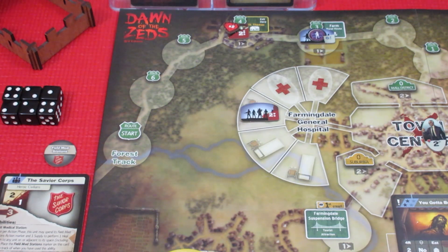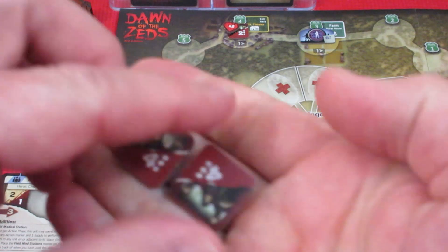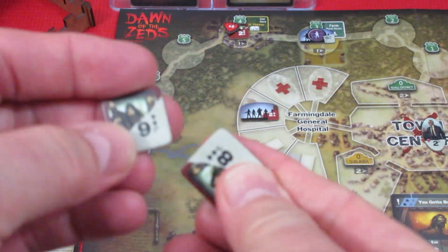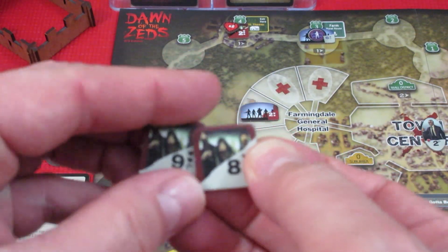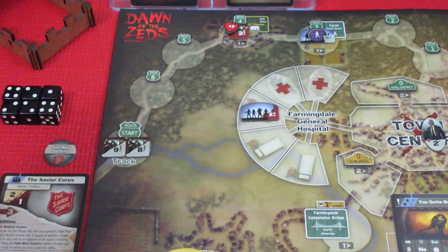We actually have our Farmingdale Furies up on the forest track, and they're a very strong unit. So the two that we're getting there — oh my god — we have real trouble here. We have a nine and an eight.